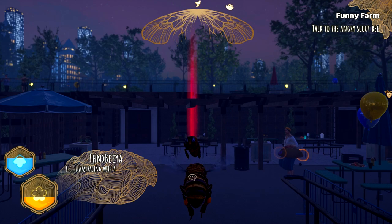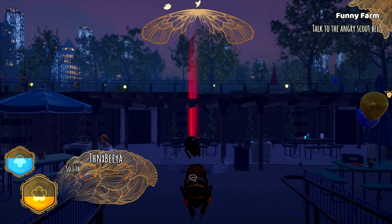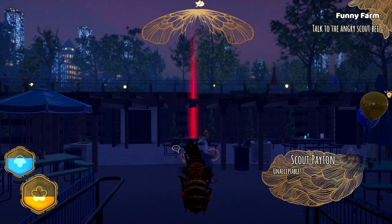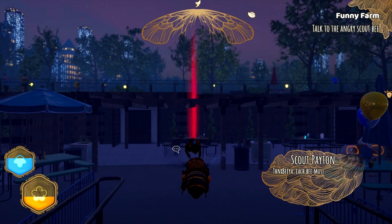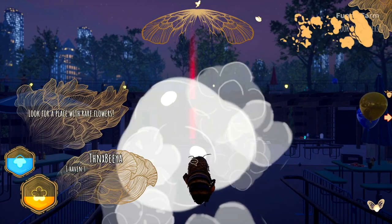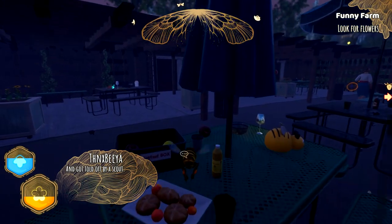We've been rumbled! I was racing with Alice and somehow I got here. We've been rumbled by an actual scout. I thought that since I'm here, I might as well look around for a new hive. Unacceptable — you've disobeyed the queen! We're in trouble, lads. Peach bee must do her job. You get back to gathering pollen right now. We got told off — sassy. If I see you here again, I will report you. She's not going to report us this time. And got told off by a scout. Mad.